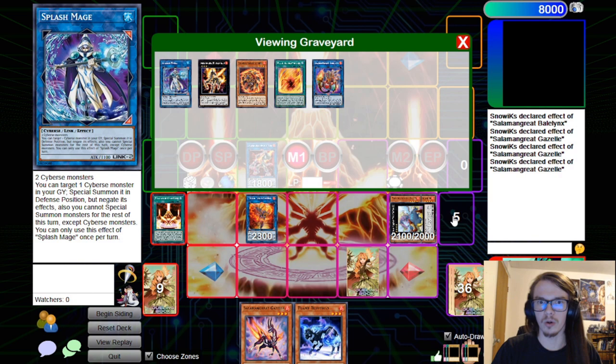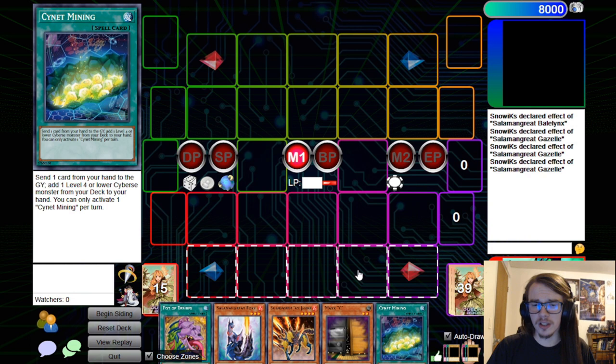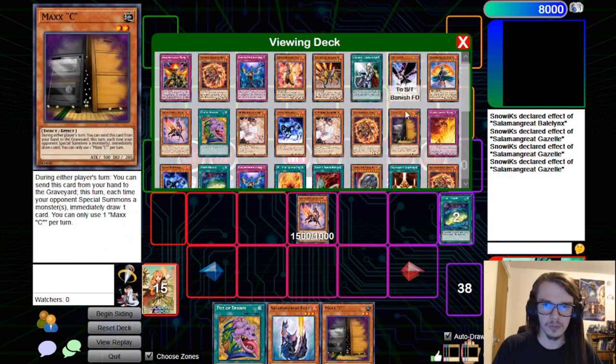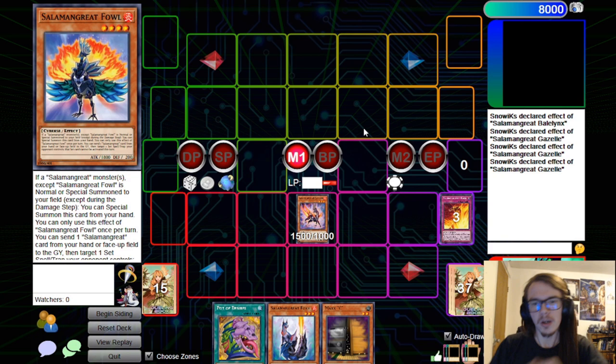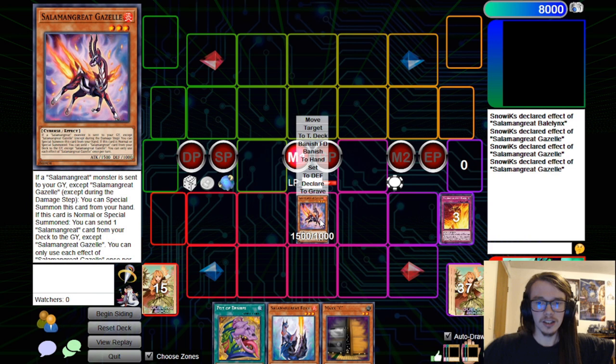Finally, let's showcase some test hands with the 44-card build. This is a very good start — Cynet Mining pitches Jack Jaguar to add Gazelle, which immediately special summons itself and pitches Rage. With Foxy still available as a normal summon, the key thing is determining early in your combo where you want to end up — whether you can go for Rage or need more materials to set up the Sunlight Wolf play.